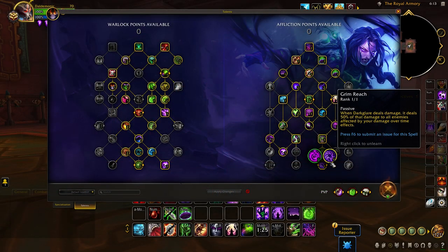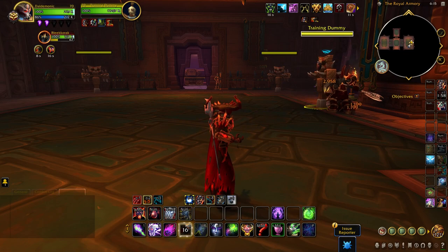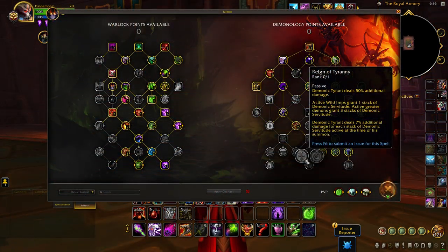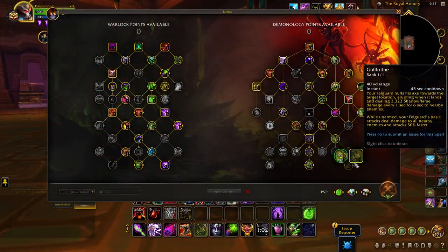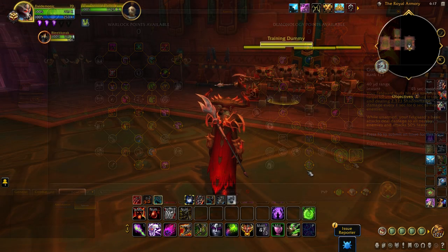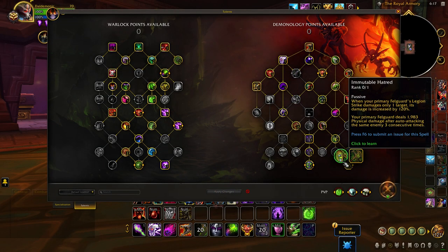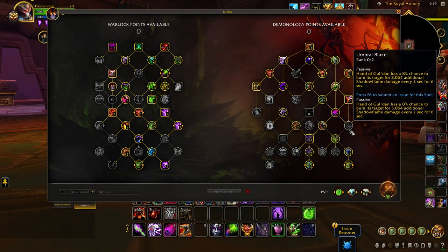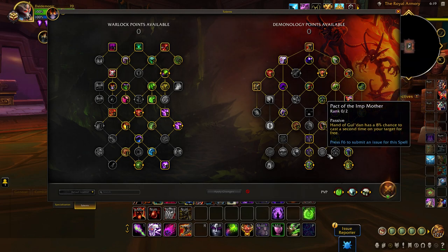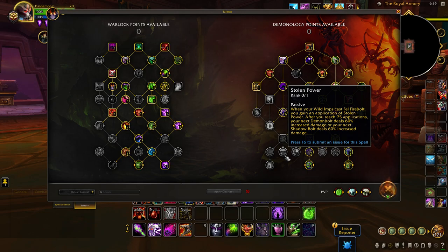The Demonology spec has also seen some talent changes to help bolster their demonic army. The talent of Reign of Tyranny will increase the damage done by your Tyrant by 50% on top of its original effect. We also see upgrades to your Felguard — the talent of Guillotine has been increased by 200%, which makes your pet a lot more effective in AoE content. Felguards can also be upgraded with Immutable Hatred, which causes your demonic champion to be more effective against a singular enemy. The talent of Umbral Blaze has been added into the talent tree, which allows Hand of Gul'dan a chance to burn the target for additional Shadow Flame damage. This talent can also synergize with Pact of the Imp Mother, which has a higher chance of casting additional Hands of Gul'dan. Finally, the talent of Stolen Power has a lower threshold when it comes to empowering your Shadow Bolts and Demon Bolts.